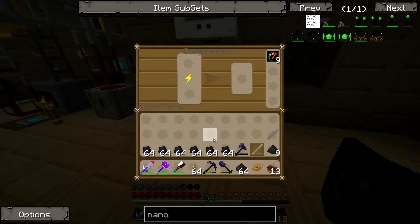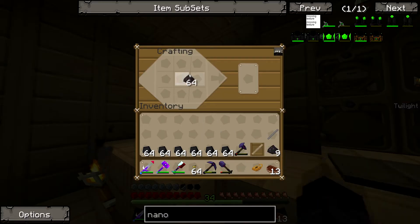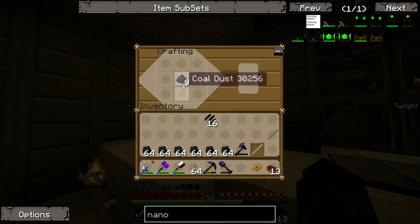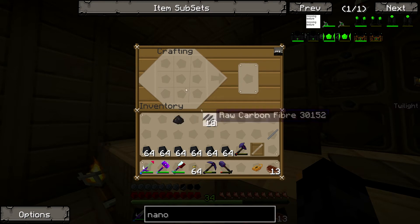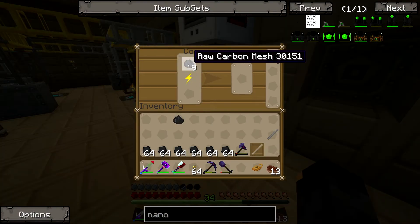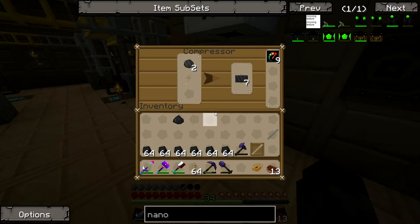We've already got some here. So I think it was four, split them - that's nine. We put the nine in the compressor. Oh my gosh, look how fast it is! It's so fast! I'm running out of power. Wow, that was so fast.